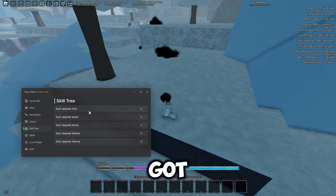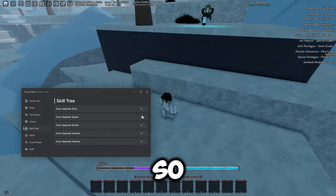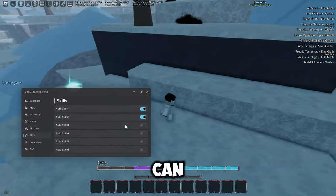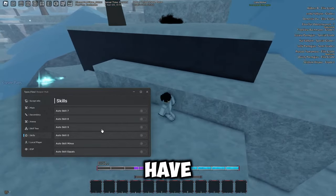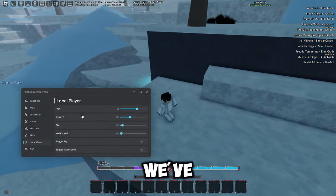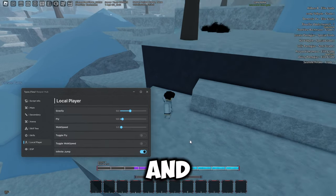Then we've got the skill tree where you can upgrade speed, Kendo, Haikuda, healing, and so on. There's also a skills tab where you can use all the different skills, though I don't have any unlocked so they won't work. Then there's FOV, gravity, fly, walk speed, all the toggles, and the jump.